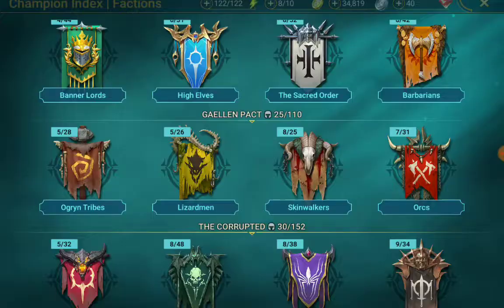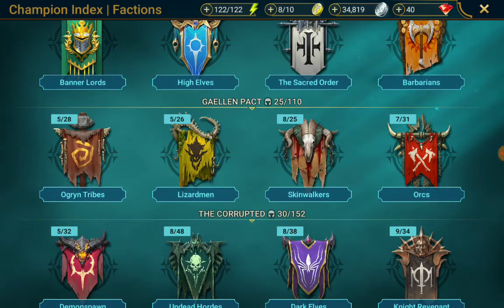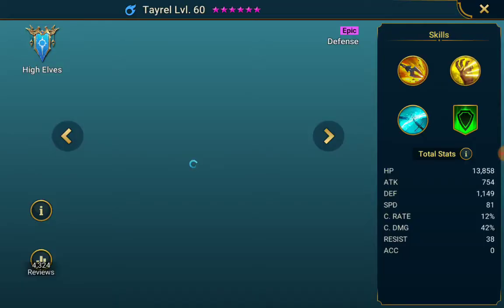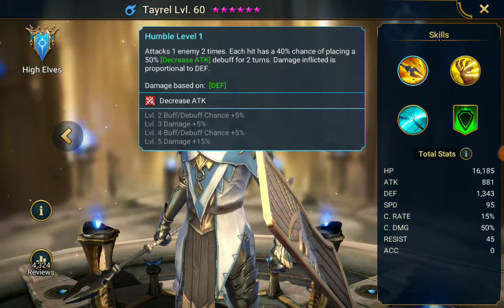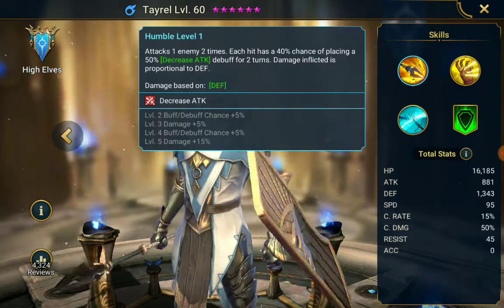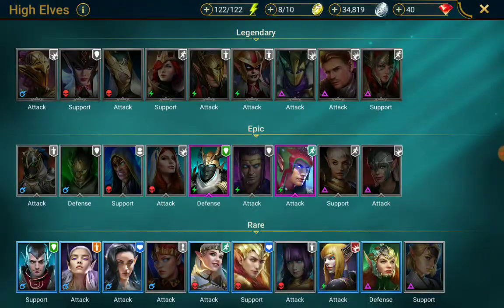For comparison, Tyrell's skill attacks twice, so he has roughly a 50% chance to land it the first time and another 50% chance the second time, giving a bigger overall chance to place the debuff.